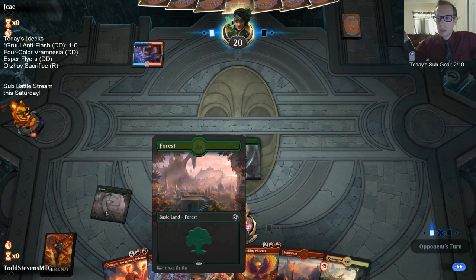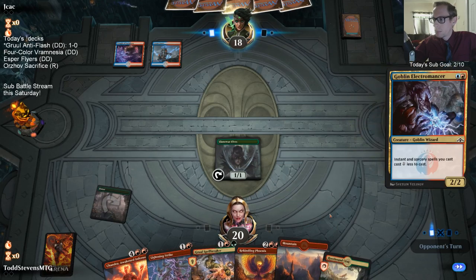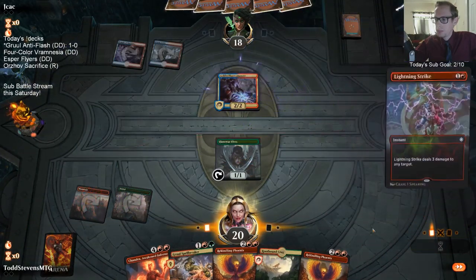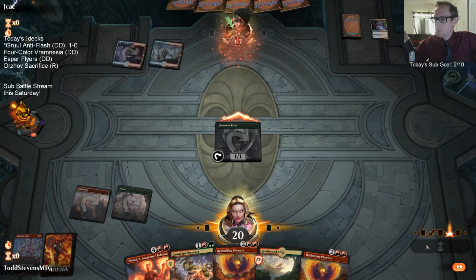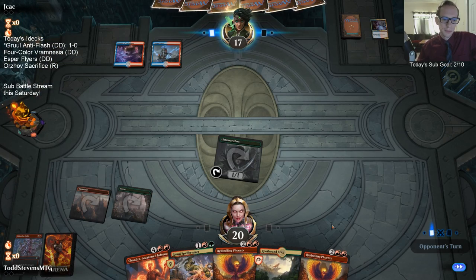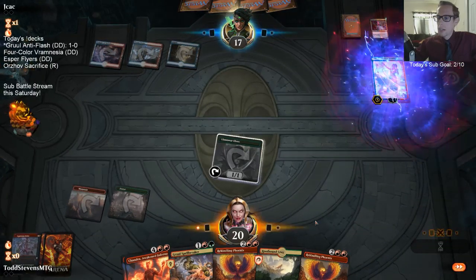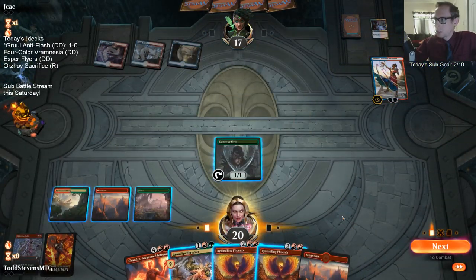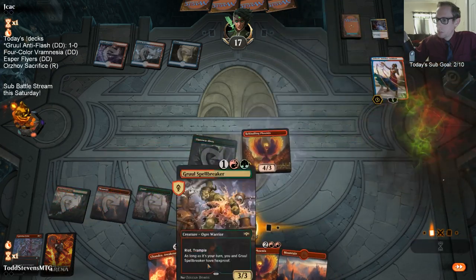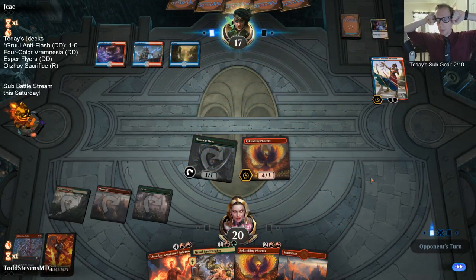There's only a couple of lands with card styles — you have like two forests, two mountains, so I'm using the War of the Spark forest and the M20 mountain. The card style basics just came out today in the store. I cannot kill Saheeli with Spellbreaker quite, so let's just play the Phoenix — play Spellbreaker with haste, attack for four. Certainly hoping there are no Lava Coils over there.